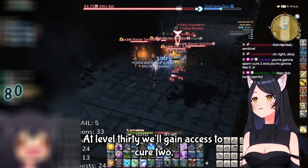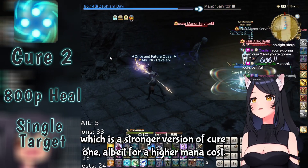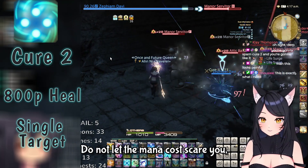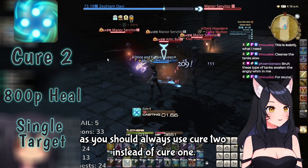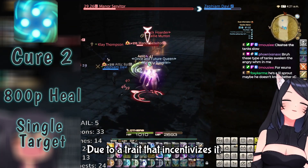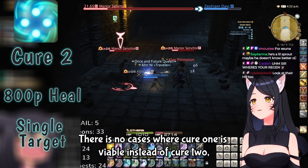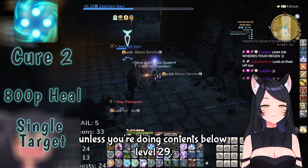At level 30, we'll gain access to Cure 2, which is a stronger version of Cure 1, albeit for a higher mana cost. Do not let the mana cost scare you — you should always use Cure 2 instead of Cure 1. Cure 1 is one of the biggest noob traps in the game due to a trait that incentivizes it. There are no cases where Cure 1 is viable over Cure 2, unless you're doing content below level 29.